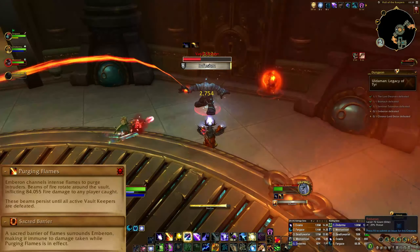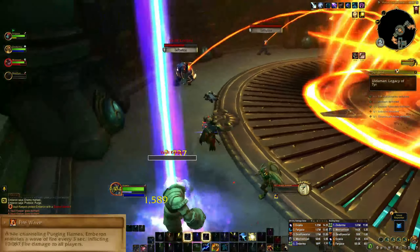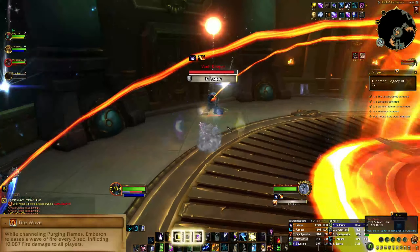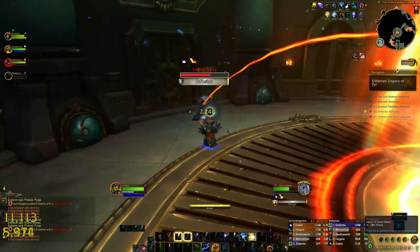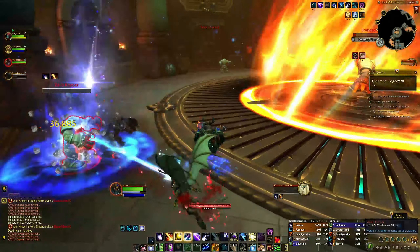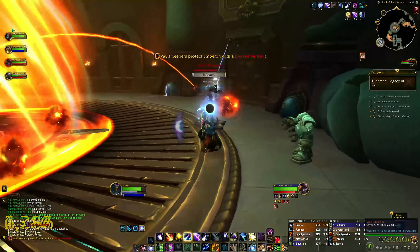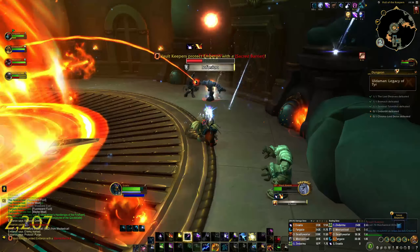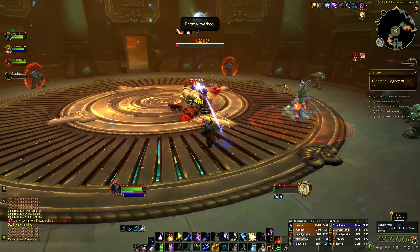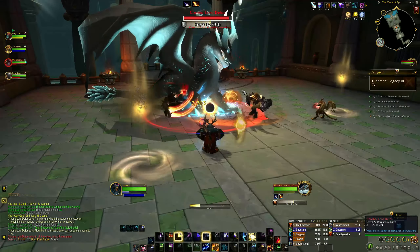While shielded, Emberon will channel Purging Flames, causing 4 beams of fire to rotate around the room dealing heavy fire damage to players caught by it, so keep on the move during this phase. Fire Wave also causes Emberon to pulse for AoE fire damage to all players, dealing damage over time until the end of the phase. The Vault Keepers will be vulnerable during this time, and your group needs to kill each of them to end the phase. They will be channeling the shield onto the boss so they don't need to be tanked, and your group can split up to kill multiple Vault Keepers at once if they can survive. Once every Vault Keeper has been killed, you return to phase 1 to repeat the encounter.